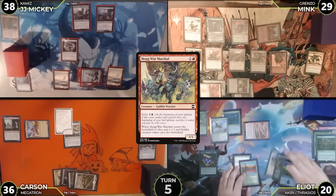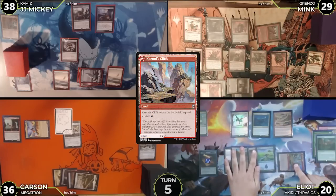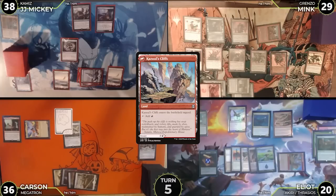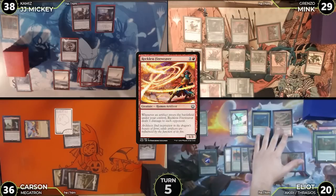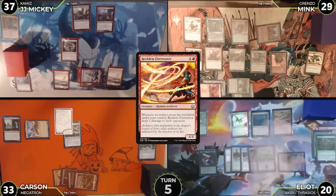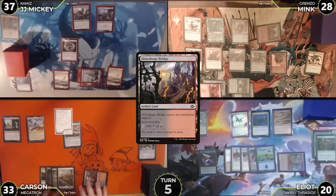Mink attacks Elliot with Ringleader — no blocks, Elliot takes four — then Mink passes. Elliot untaps, draws, plays Kazool's Cliff tapped, attacks Carson with Akiri — no blocks, Carson takes two, triggering Storm the Vault again to make a treasure, which triggers Reckless Fire Weaver so everyone takes one. Then Elliot passes.